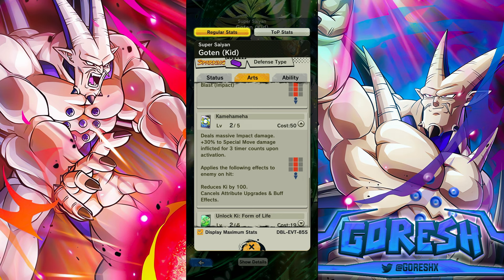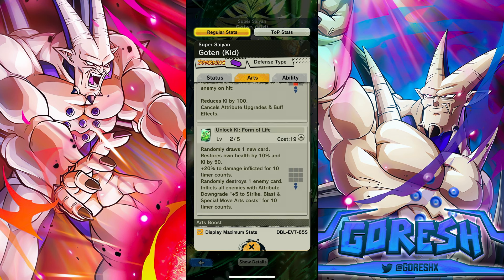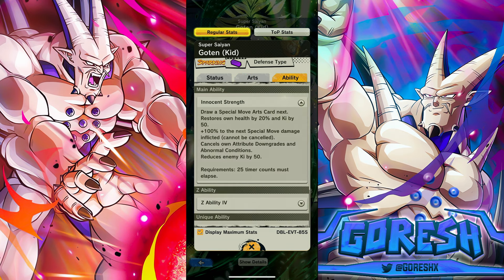Massive 30% on-hit, reduce enemy ki by 100, and then cancels azure upgrades above. That's pretty good — not insane, but actually pretty effective. It basically prevents your opponent from being able to do anything when you land that. The green card does a stop time, draws a card, 10 health, 50 ki, 20 damage, shows one enemy card, minus five to strike arts, plus five to strike and blast special move arts cost for 10 counts. Not the greatest green card ever.